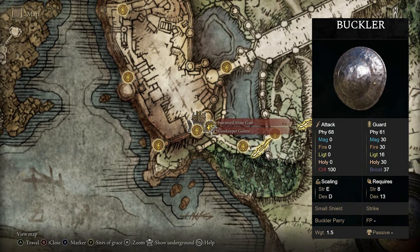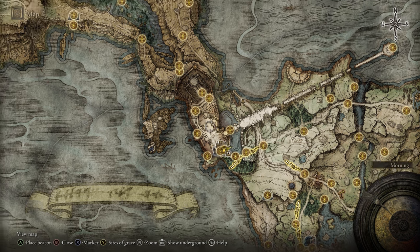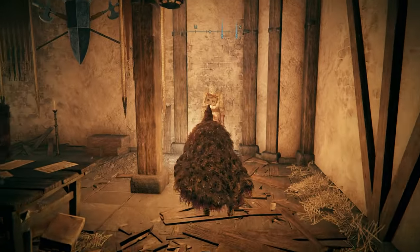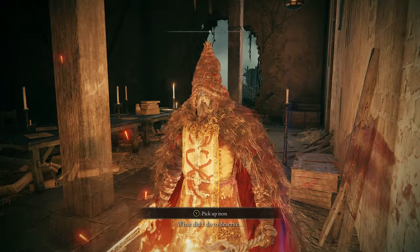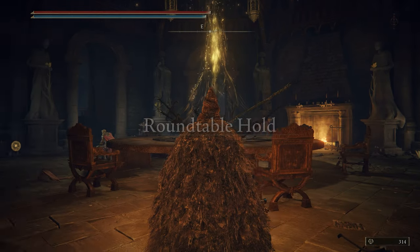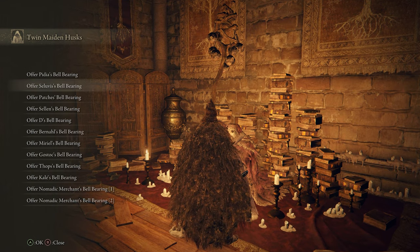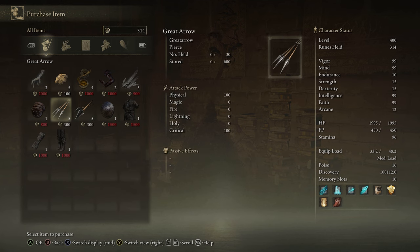If you'd like the Buckler, head over to the Stormgate main gate and begin Gatekeeper Gostoc's questline. Make your way through Stormveil Castle until you get to Godrick the Grafted. After you kill him, Gostoc will show up kicking his head and you can buy the Buckler from him. Alternatively, you can just kill Gostoc directly — but be aware this locks you out of the Ancient Dragonsmithing Stone he sells. You can pick up his Bell Bearing and take it to the Roundtable Hold, where the Twin Maiden Husks will sell you the Buckler.